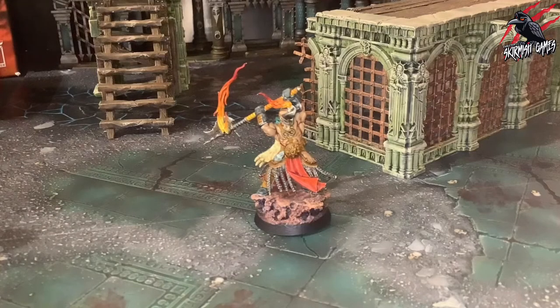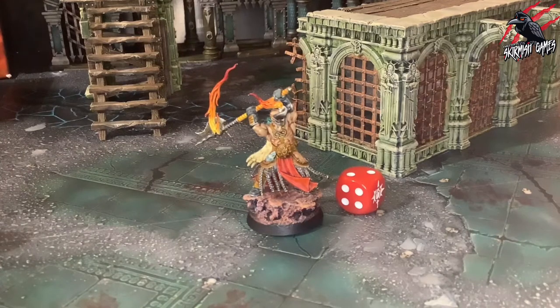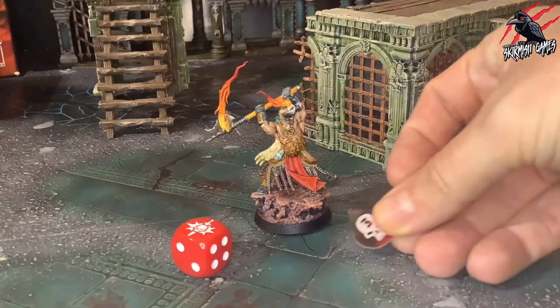If a fighter suffers impact damage, roll a dice. On a 4 to 5, allocate 1 damage point to that fighter. On a 6, allocate 3 damage points to that fighter.